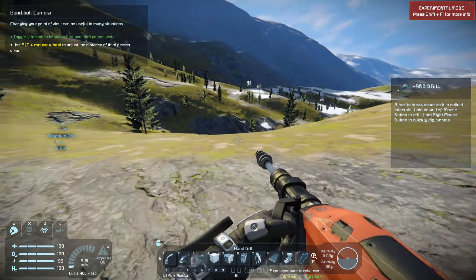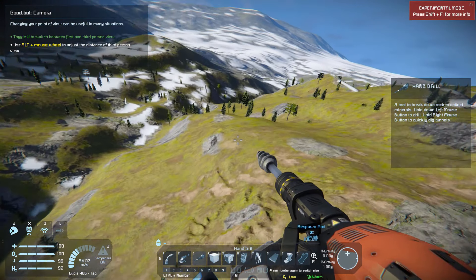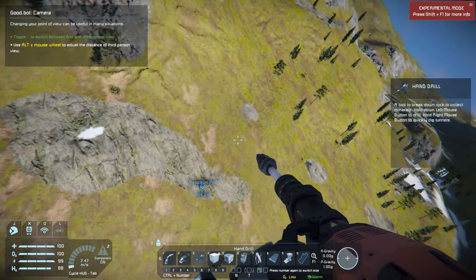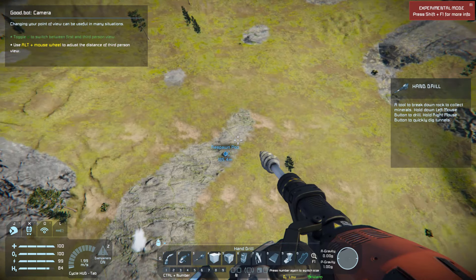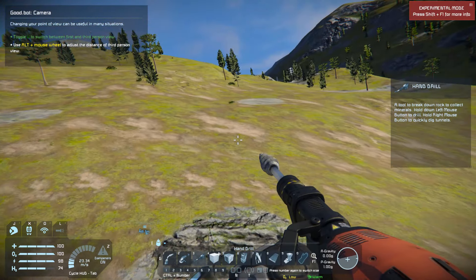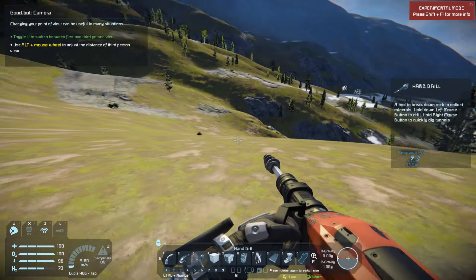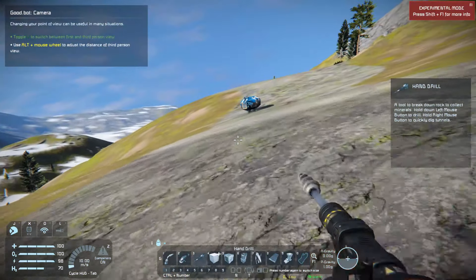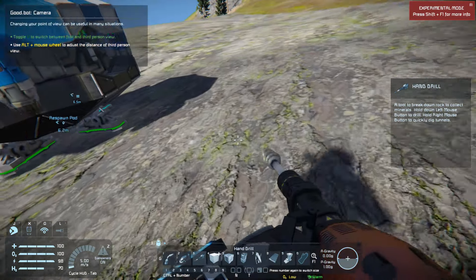So let's get started. We're going to get a base started — let's just see where we're at relative to everything. Nice and high up on the mountains, that's about all I can see, so anywhere really will be a good starting spot for a base. We're going to build close to our little landing ship here just so we don't have to run back and forth to have parts crafted up.